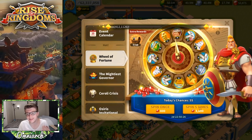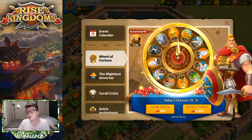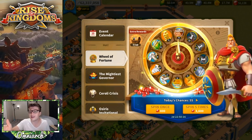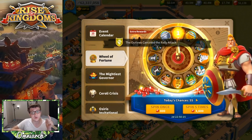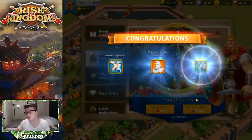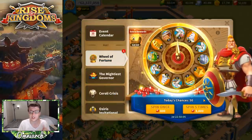We land on research speed-ups — we don't need those. We only have T5 siege left. We do get one sculpture of Alexander, we get training speed-ups which we do need because we're very low, we get the stars, and we get another sculpture of Alexander. So that's two Alexander sculptures right from that five-spin, plus the training speed-ups which we needed.